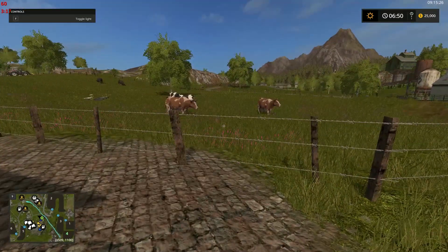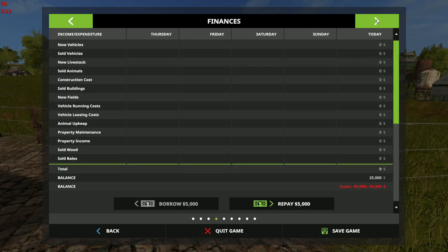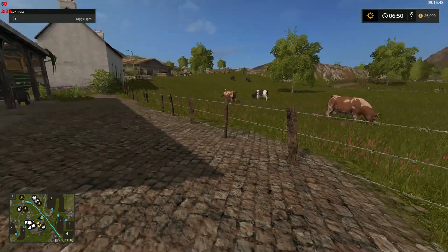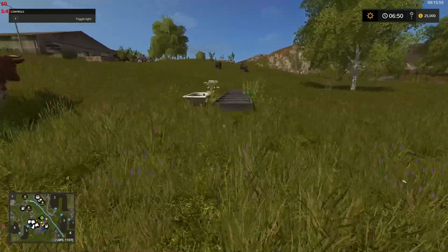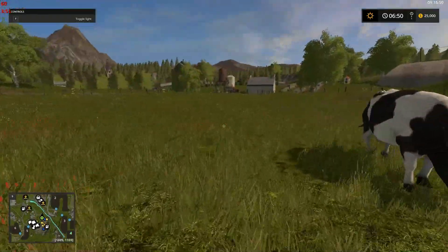Here are our cows — that's what I was actually going to look at. Here we go, you start with 10 of each. For some reason the sheep got nothing; everybody else got a whole bunch of stuff. Poor sheep — I feel bad for my sheep. Here are our cows, and it appears that the water trough is in the middle of the field.